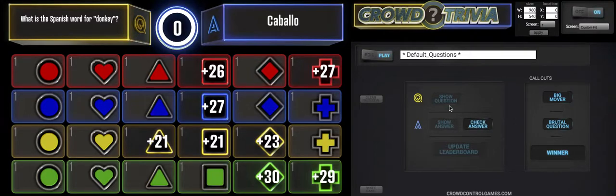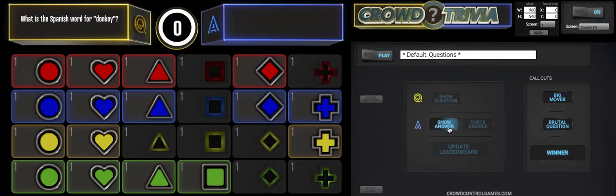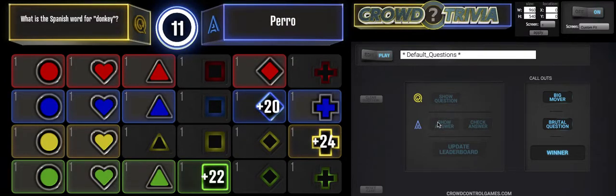We don't know yet if it's the right answer or the wrong answer. Everything's grayed out except for the 'Check Answer' button. So you click that, check the answer — no, it's not that one. If they did vote for that, sorry, you've been eliminated and you'll have to wait for the next question. Let's check the next possible answer. Is it 'perro'? I'm no Spanish expert, but I don't think that's it. Let's check that answer.